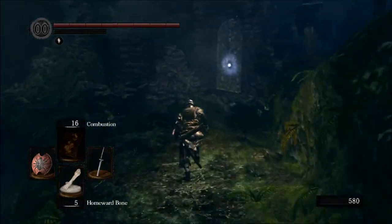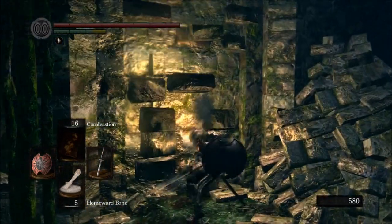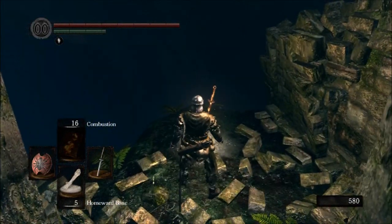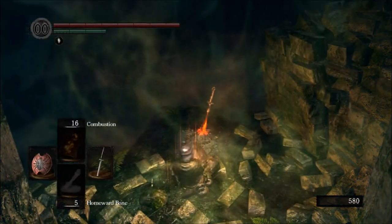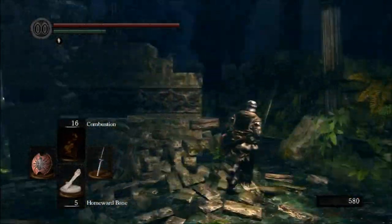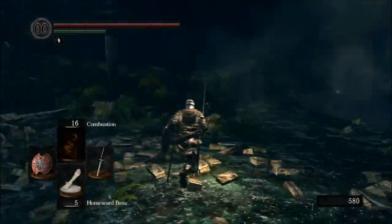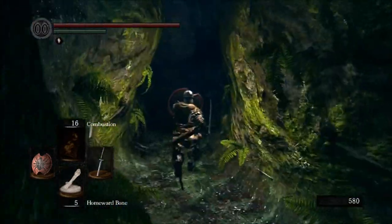The blacksmith back there sells a key that opens up this door right here — costs 20,000 souls. There's actually an illusory wall right here. Generally there are signs on the ground, and I don't really know why there aren't any at the moment — I guess maybe people just advance past this part of the game at this point. I've rested at this bonfire to make sure we respawn at it. In general, there's not really any good way to know this is an illusory wall other than to notice that there was a chunk of wall here shaped like a doorway. So if you see me taking swings at walls that don't do anything, I'm not just being silly — sometimes walls do disappear when you hit them.